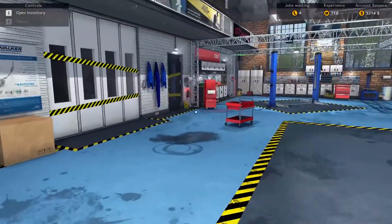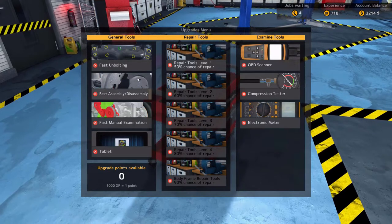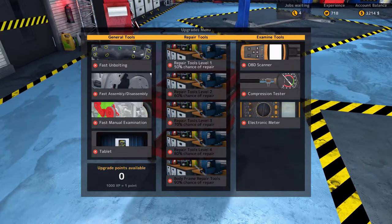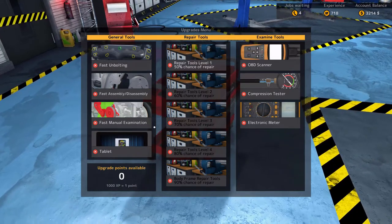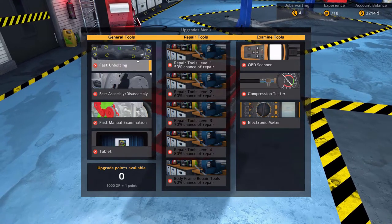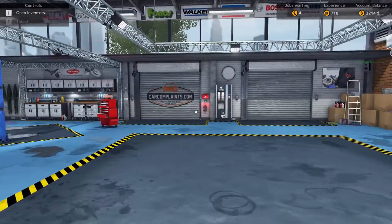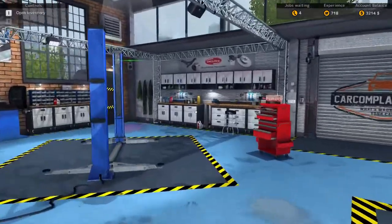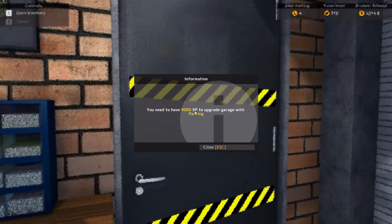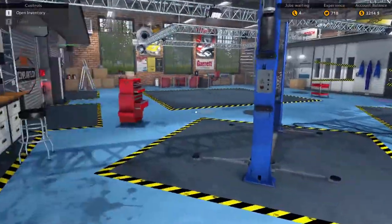Looking at the toolbox, we can't get any of these upgrades until we get to 1000 XP, and that gives us one point. To get the rest of these things and get a bit better experience here in the garage, we need a lot more XP. As we saw in the last episode, we're getting around 120 or so per car. We're also working towards a parking area that's 9000 XP, so we've got a serious XP problem.